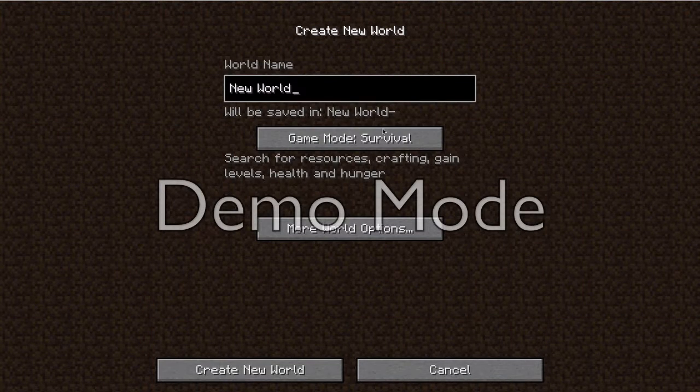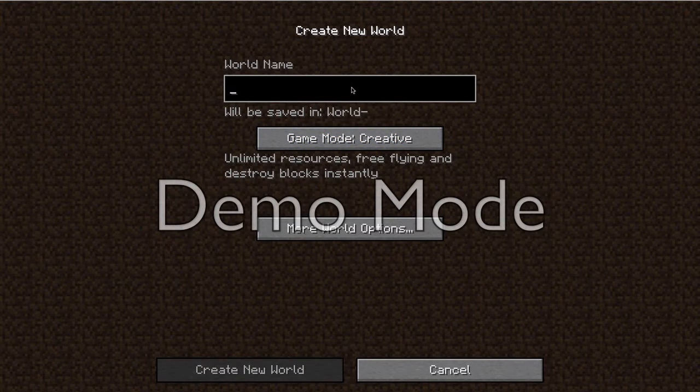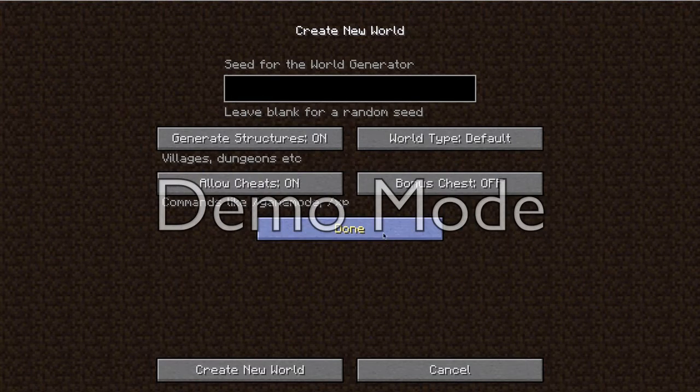If I hit create a new world, it's still the same options. I'll do creative and name it Lull. And then the more world options: there's default, super flat, and large biomes, which I think is cool. I normally do super flat if I want to build.